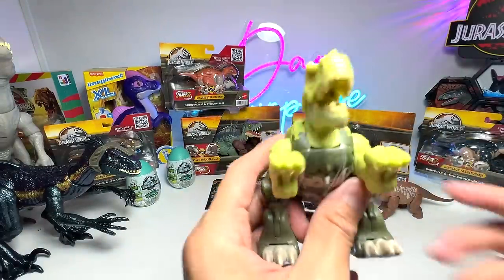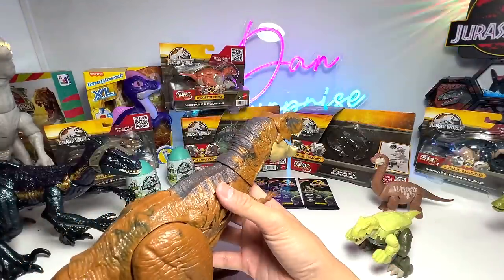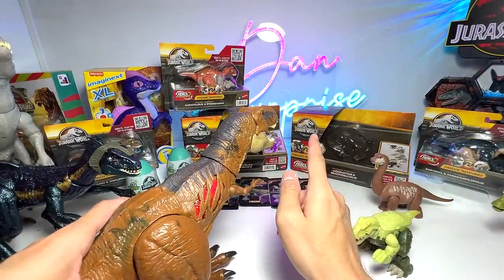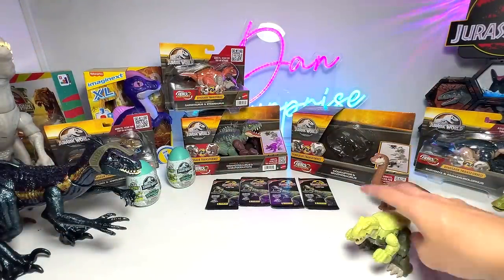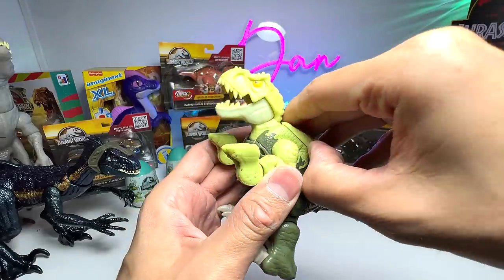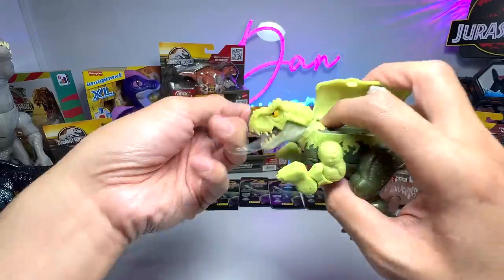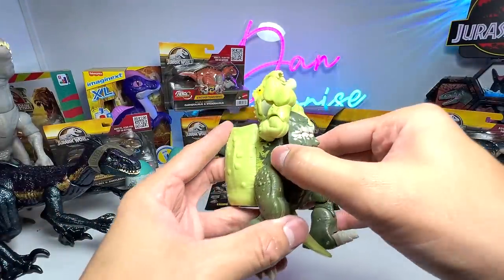For the Tyrannosaurus Rex comparison I've brought the Extreme Damage Tyrannosaurus Rex, but stay tuned because next week we'll have the latest T-Rex that comes with tracking gear — I can't wait to show you that one. Let's try to transform this into an Ankylosaurus. There is still a string tied to its body so let's remove that, and we have to open up the belly as well.